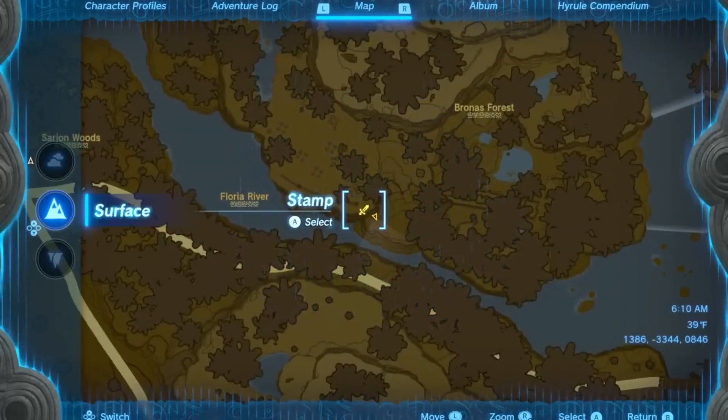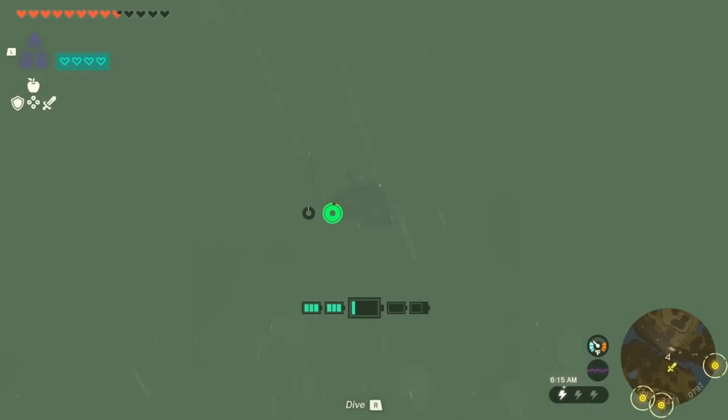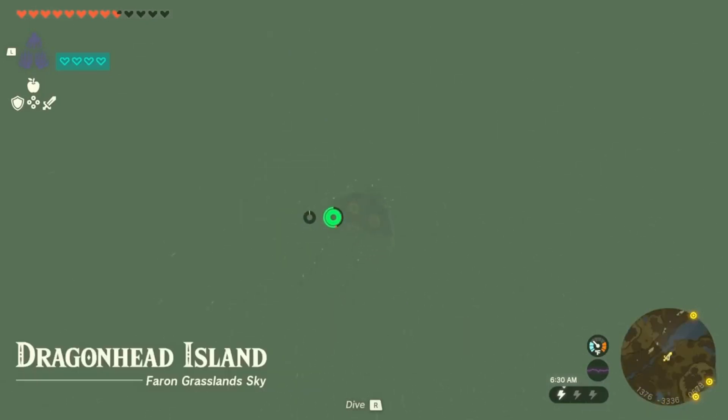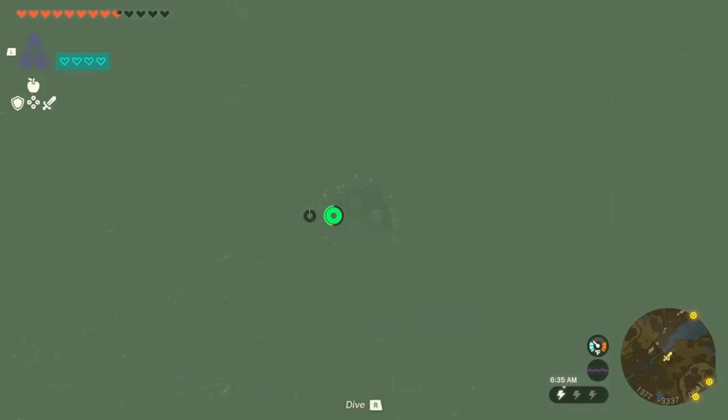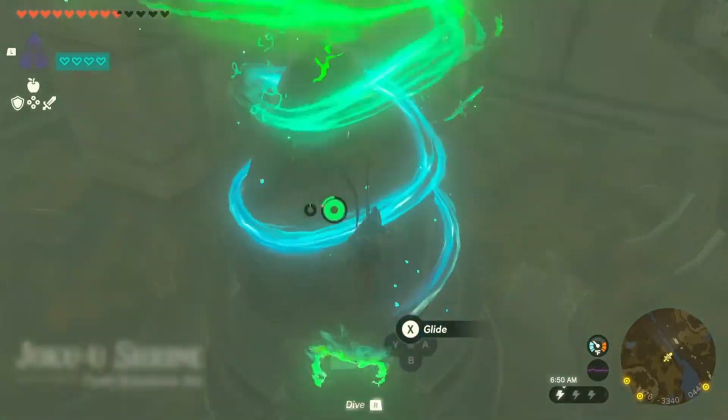Once we're over that marker, we can drop off the glider. Keep an eye on that marker in your mini-map — as long as we're hovering right over it, we should be able to fall right on top of the shrine. If you're running out of stamina, you can let go and hit the glide button and just follow your way down. As long as you paid attention to that marker in your mini-map, you should be able to land right on top of it.